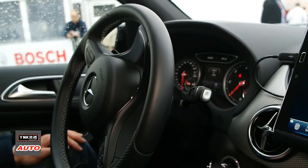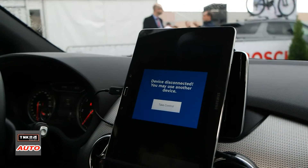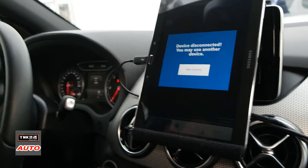Now I can switch over to the external device. I can say to the system, give control to the other device. Then we can take the smartphone, go out of the car, and then we have control from the outside.